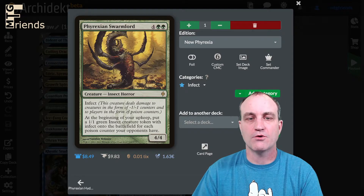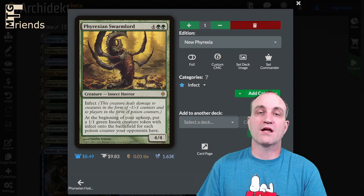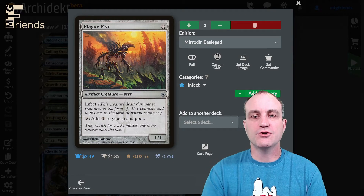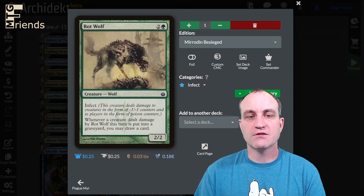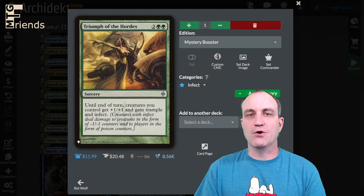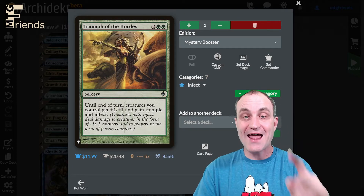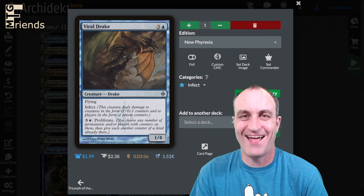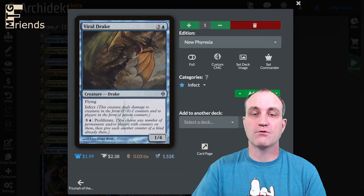Phyrexian Swarmlord — six-drop 4/4 infect; at the beginning of your upkeep put a 1/1 green Insect creature token with infect onto the battlefield for each poison counter your opponents have — that can get out of hand real quick. Plague Myr — two-drop 1/1 infect; also adds one to your mana pool, double duty. Rot Wolf — three-drop infect; whenever a creature dealt damage by Rot Wolf this turn is put into a graveyard, you may draw a card — double duty. Triumph of the Hordes — until end of turn creatures you control get +1/+1 and gain trample and infect. Viral Drake — four-drop flying infect 1/4; for four you can proliferate, which is a game-winning mechanic.